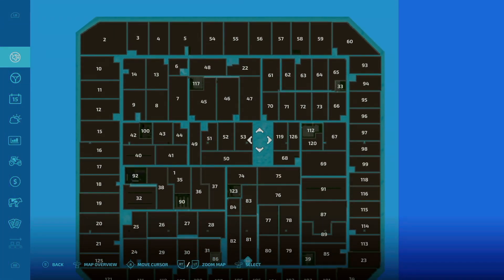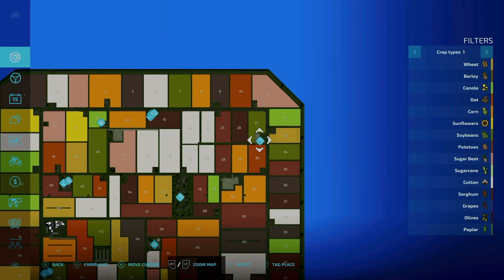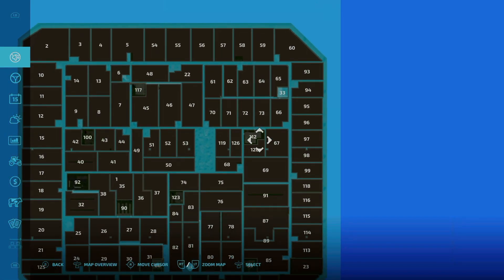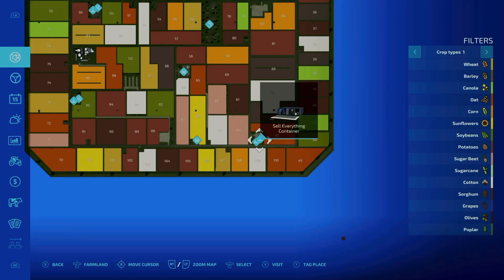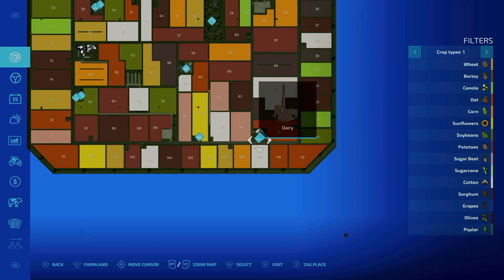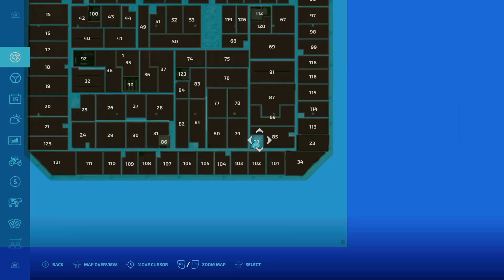Now let's look at farmland number 33 — you can purchase this for $17,760 and you get storage and a fuel tank. Farmland number 39 is the next one, down here for $28,560, and you get a sell everything container and the dairy. Those were already there so you don't necessarily have to purchase them, but I wanted to go through and purchase everything so there are no hidden surprises.